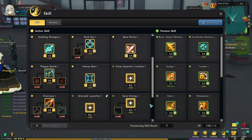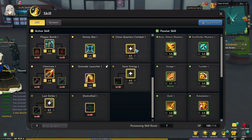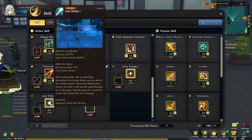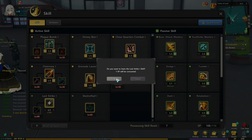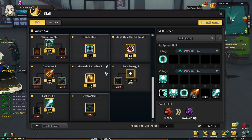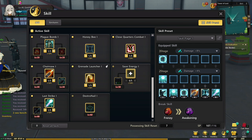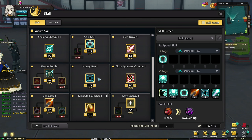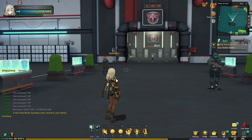Why can't I take everything? Let's just take everything that we could. Let's put the skills. We can also take Last Strike. Let's put Chainsaw over here, then Launcher. Then Honeybee — we can only put them over here. I think we should remove that one and turn it into Bus Driver. I think that should be enough. Let's go do the quest.